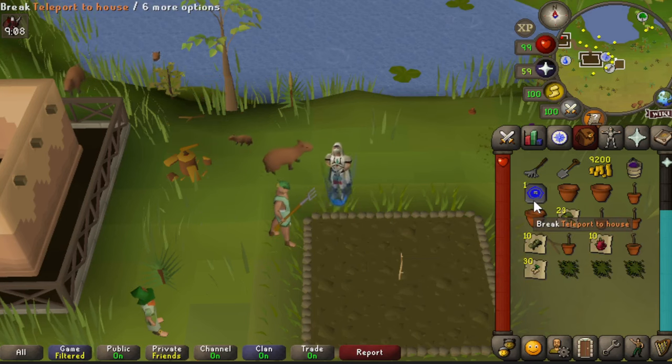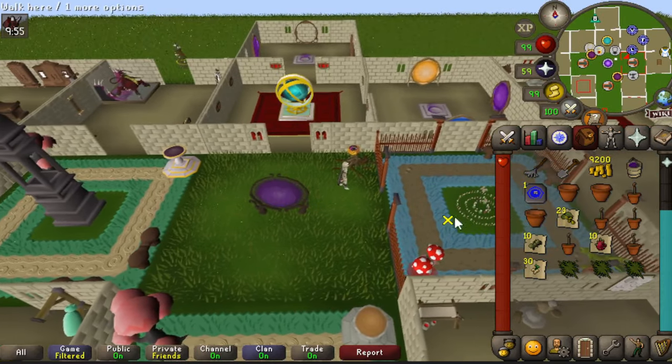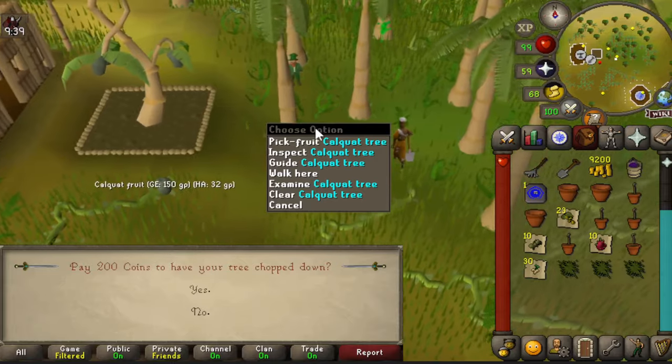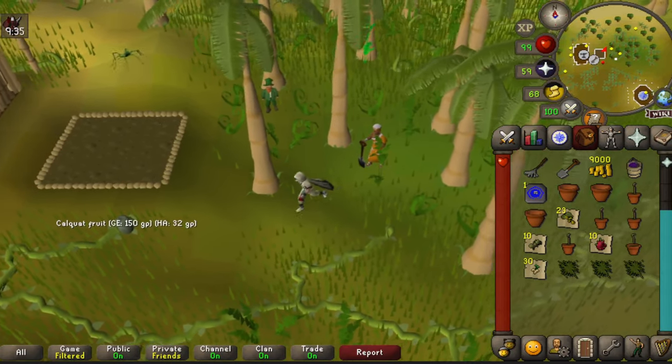Next, head to Tai Bwo Wannai Trio — you can use fairy ring code CKR or head to Brimhaven and walk south. Here you have the only location for a calquat tree. Go ahead and plant that one.